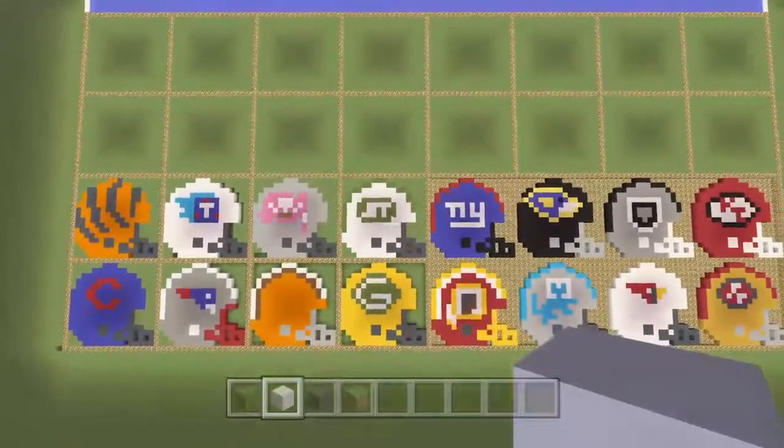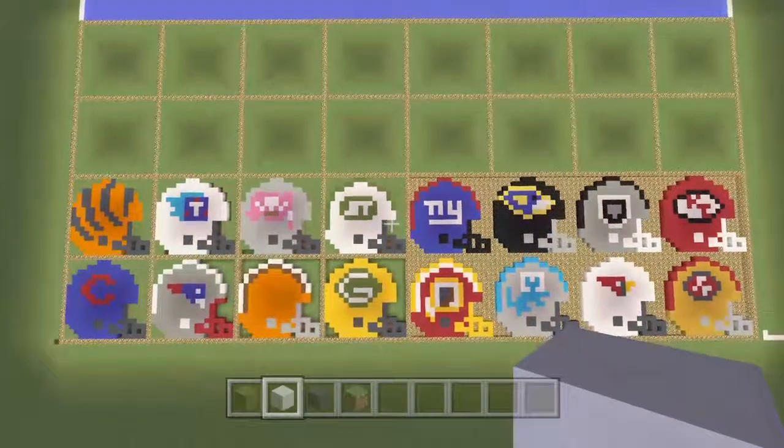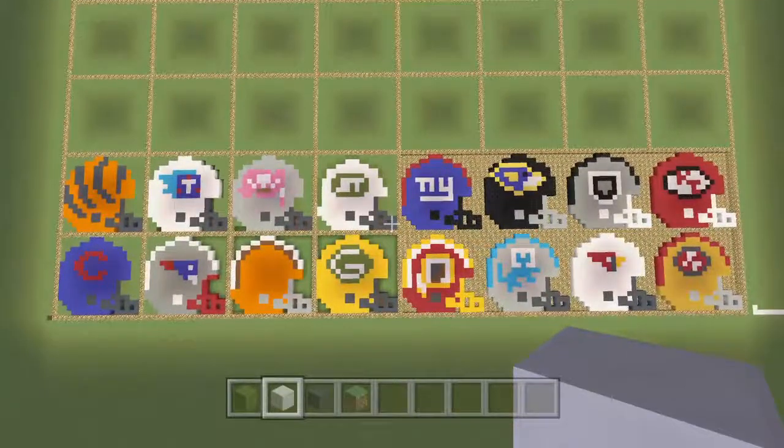We zoom back up and there we go — that's the New York Jets! I've accidentally put the New York Jets right next to the New York Giants, wow! So we've pretty much got halfway through the NFL now, about half the teams are there. As you can see from some of the logos from the different teams, we're halfway through.